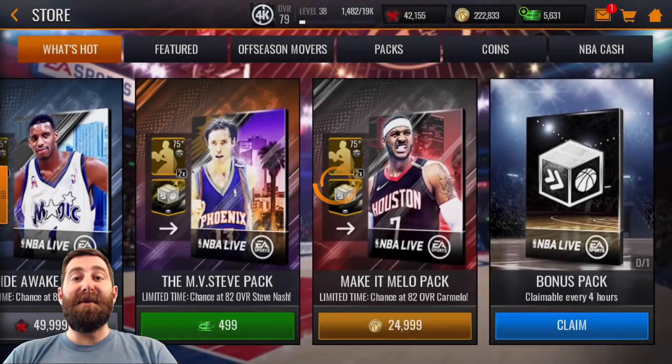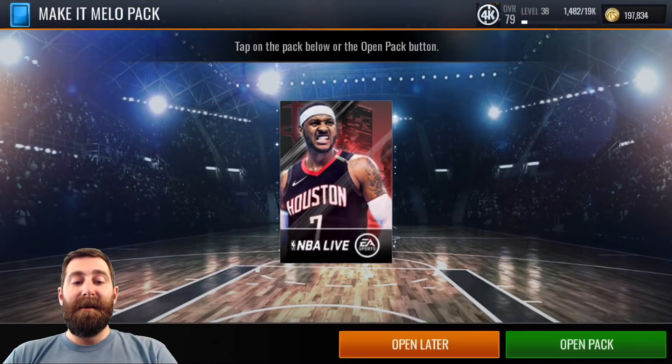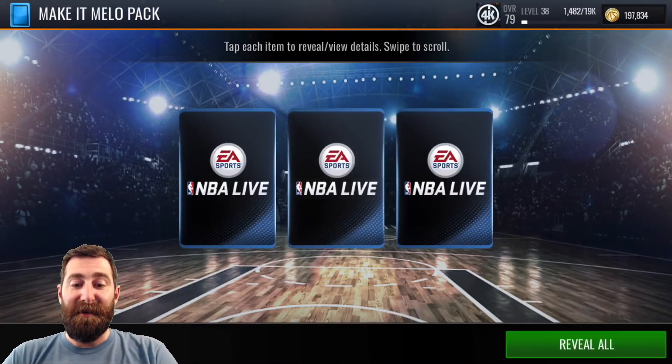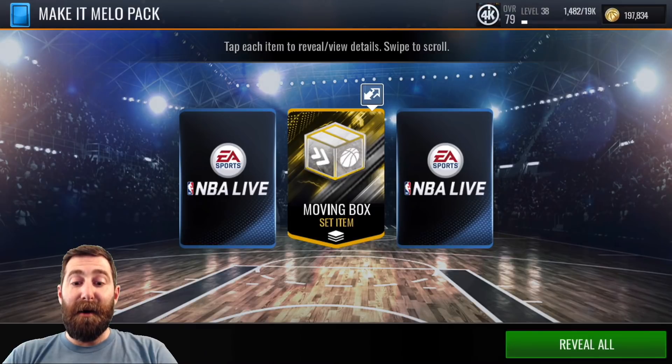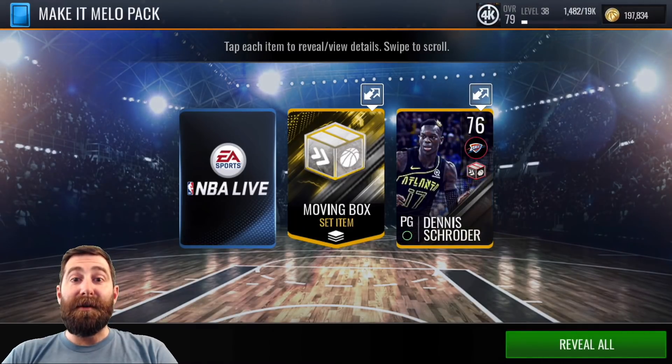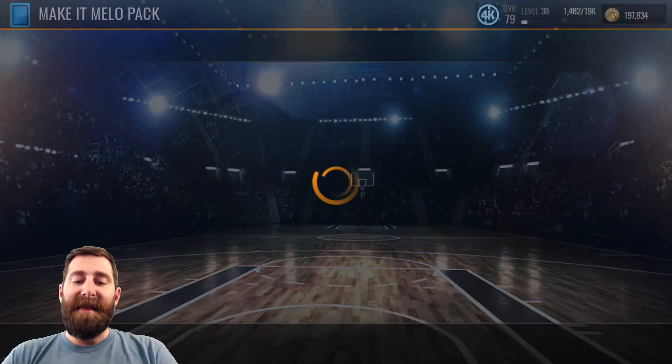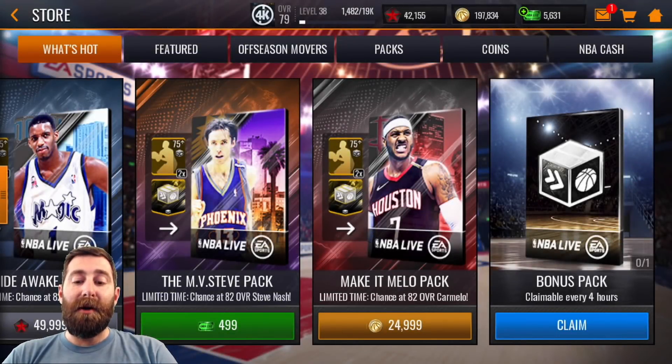And that continues - we have one final pack. This is it, guys. Can we clutch out an elite to wrap up the episode? This would be awesome. There's the gold token, there's our first gold - please be Mallow. Not quite - another 77 overall. That's all right, we will chuck those up in the Auction House.